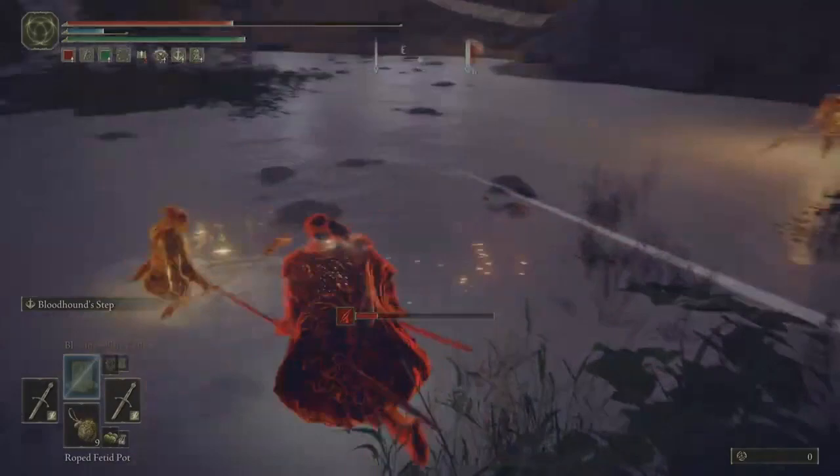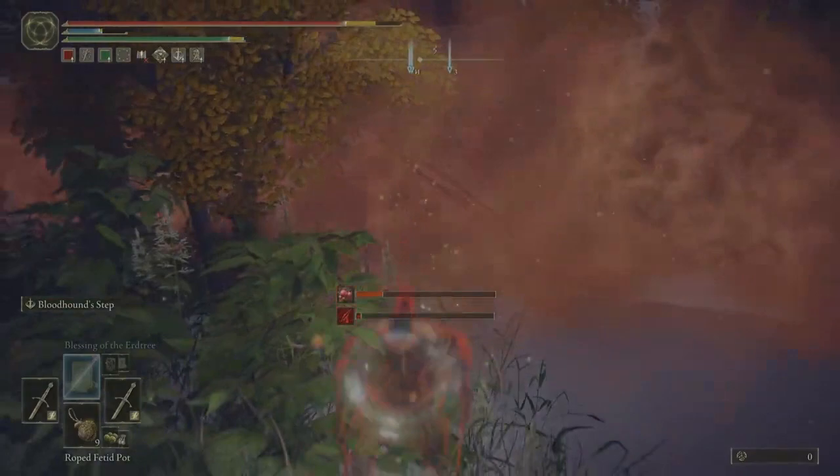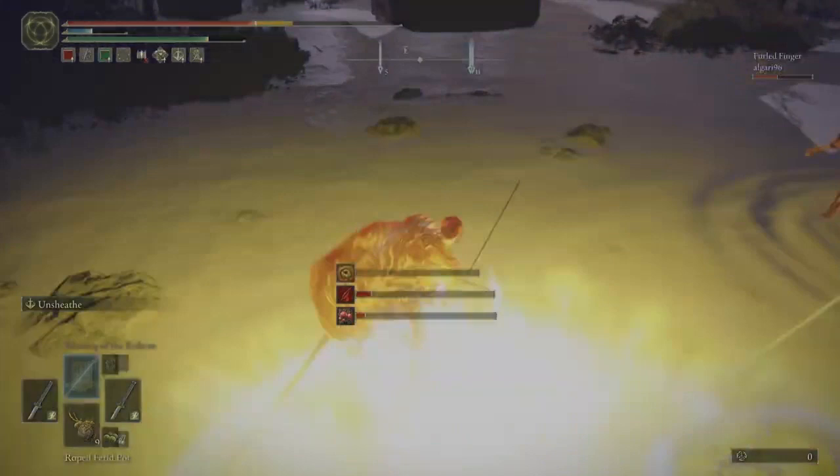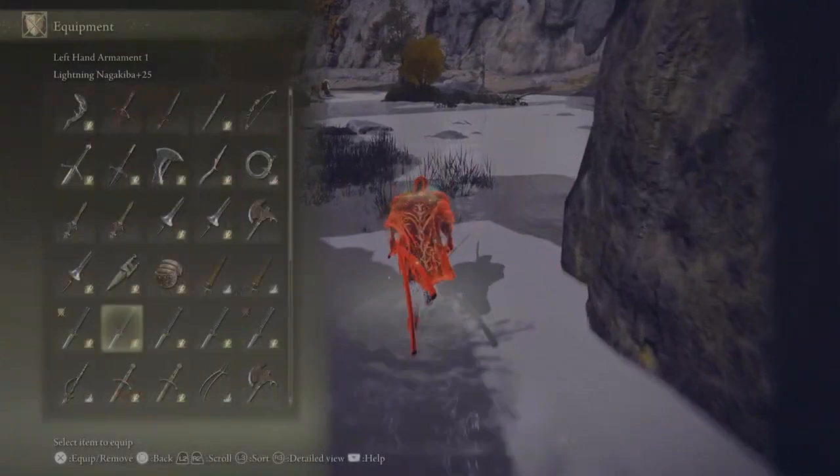I keep trying to strike with the Scythe, but it's not working because I switched back to the Nagakiba — I'm done with the power stance straight sword. I would have kept being an idiot and forgot I didn't have Bloodhound Step equipped still. But now I do on my off-hand Nagakiba.